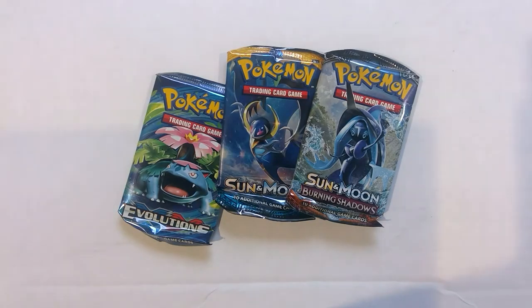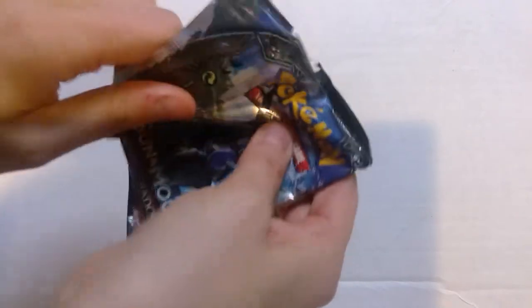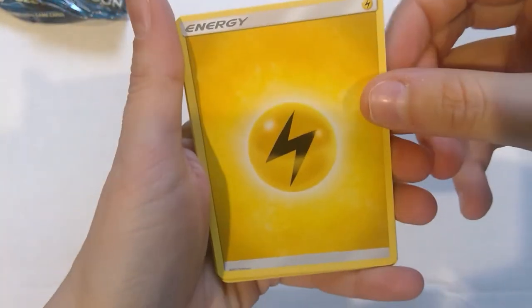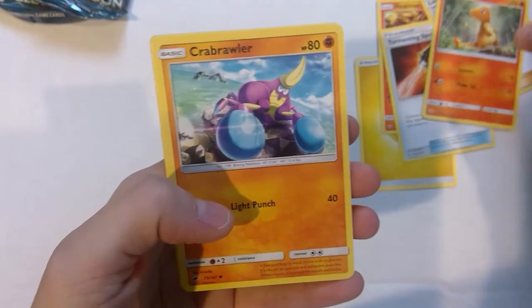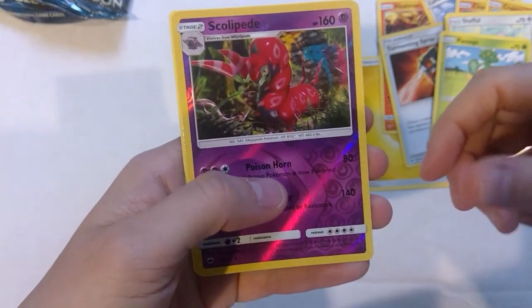I'm going to switch the cameras over and then we're going to open up the stack of booster packs. Let's go ahead and open up the Premier Ball. So we got our Burning Shadows first. It is supposed to start with the Energy. We got Energy, Heat More, Lana - that's uncommon - Tormenting Spray, Charmander, Crabrawler, Meowth, Stufful, Pansage. Scolipede is our reverse holo, and Turtonator - non-holographic rare.